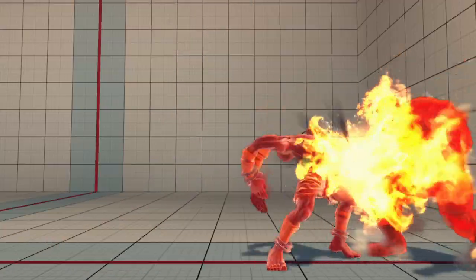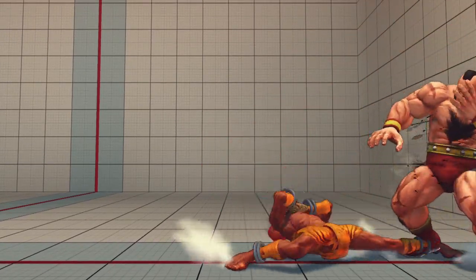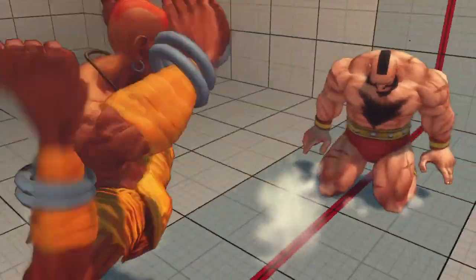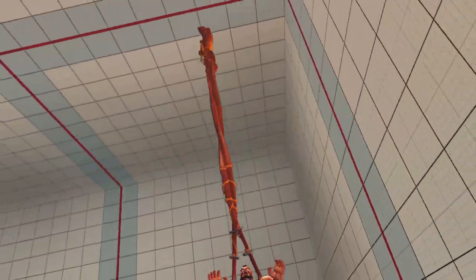Dhalsim is in a better place in Ultra Street Fighter IV than he was in AE 2012. The improvements to his in-close attacks mean he's going to score more damage much more consistently. Additionally, his ability to combo into EX Yoga Flame has been improved, which means he'll be able to push opponents back out to his optimal range, but not before taking a decent chunk of life from them.